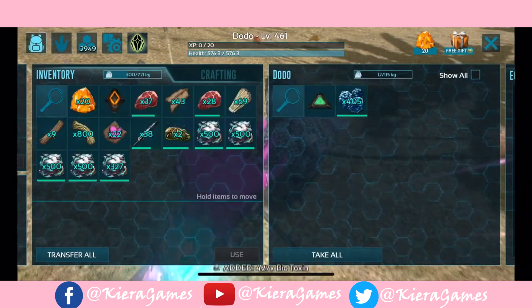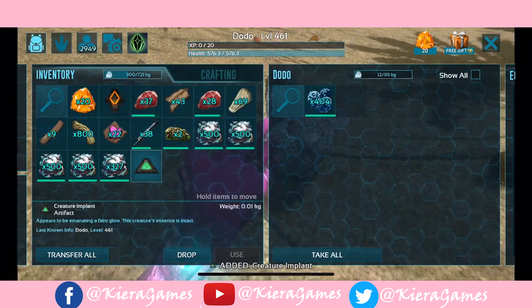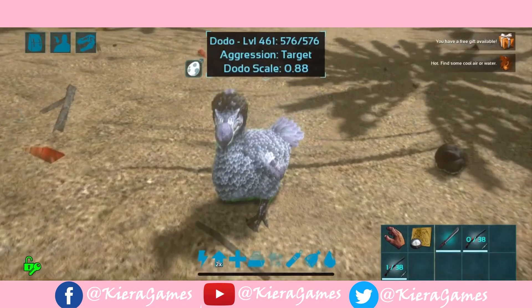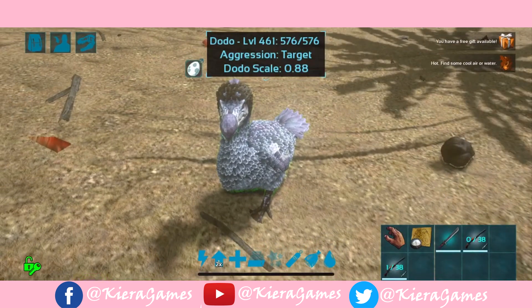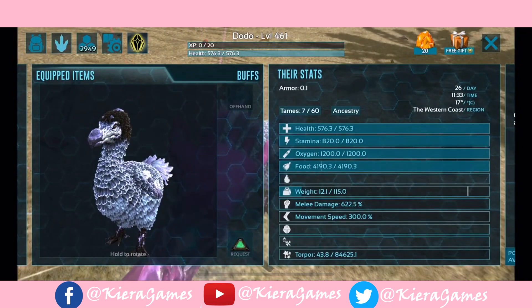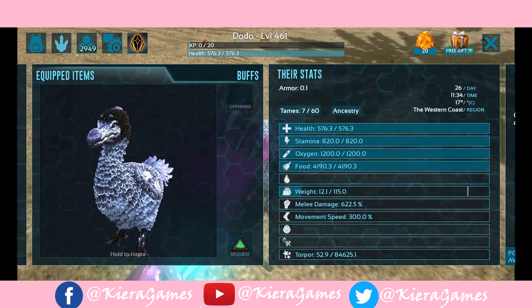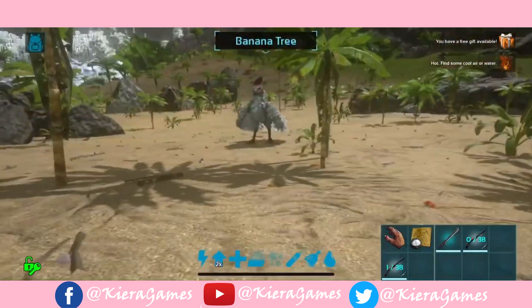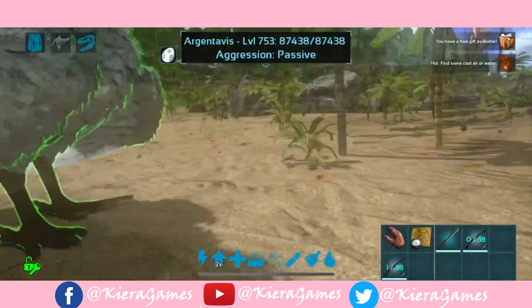I'll just take that Biotoxin and its implant and we shall click heal all. So it is 461 now, 576 health, and the melee — oh, 600 melee, that's pretty good for a dodo! All right, so let's bring it over here with our bird.